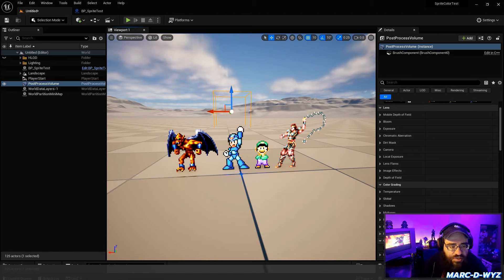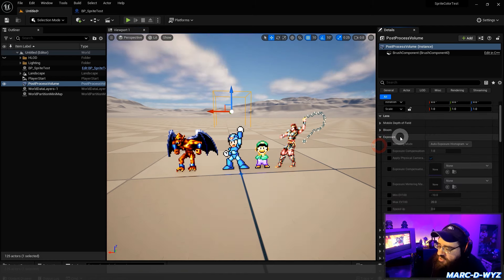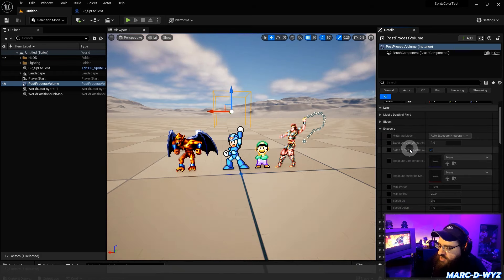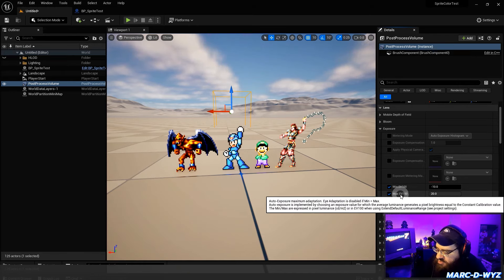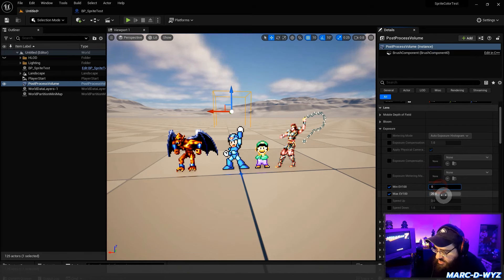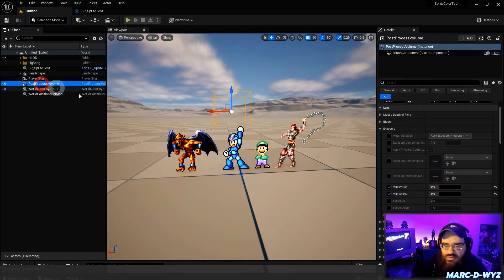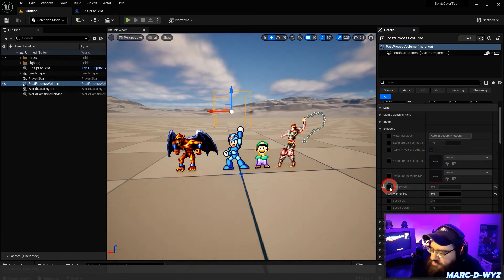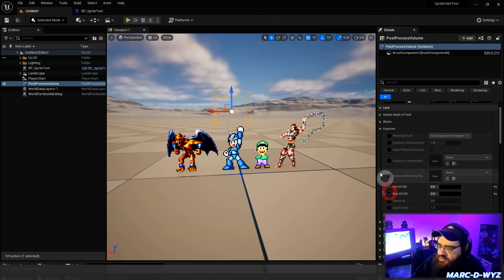The first thing we need to correct is the exposure. Under Exposure, you only need two settings: Minimum EV100 and Maximum EV100 — set both to zero. You can see if you uncheck it, it gets a little darker. This keeps the exposure from moving, because in a 3D Unreal game it would automatically brighten dark areas and adjust like your eyes getting used to light. We don't want that automatic adjustment in a 2D game.